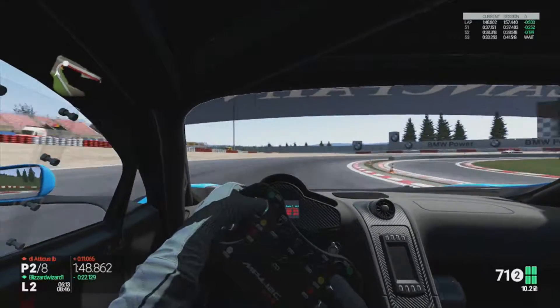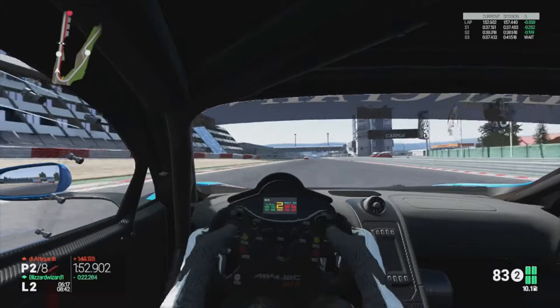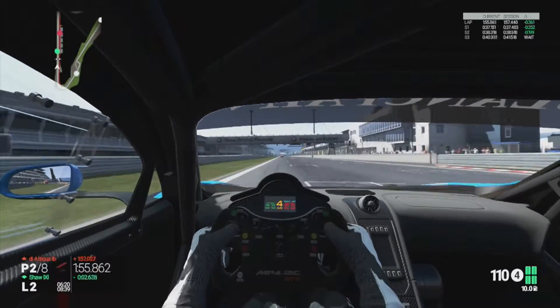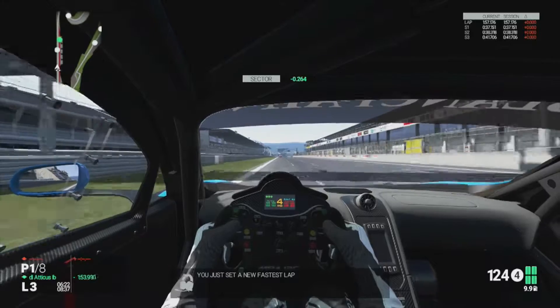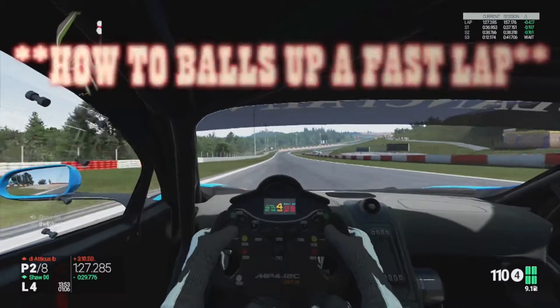Drop it down into second as we come around the last hairpin, hugging the apex, trying not to lose the back, then putting the power down — which we do slightly. Come across the line and we do a fifty-seven one — not too bad, not too bad.